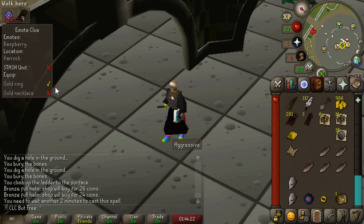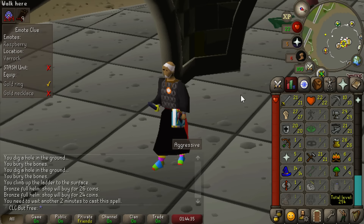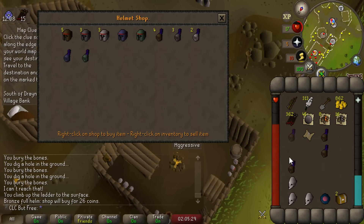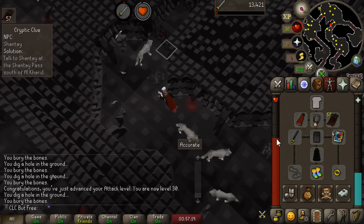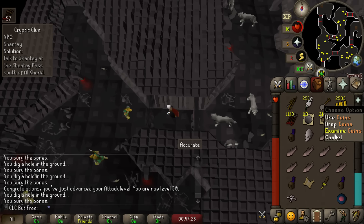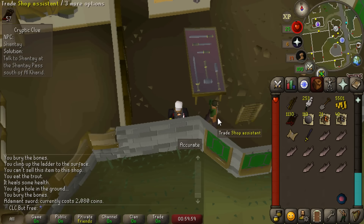We just got the beginner clue step that requires a gold ring and gold necklace. Thankfully, I kept the gold ring from Pirate's Treasure Quest and a gold bar so I can make a gold necklace. Also, these Minotaurs drop bronze full helms at a drop rate of 1 in 5, and the shop here buys them for just about 20 coins. We just got 30 attack, which means we can head back to Varrock and buy the Adamant sword upgrade - huge. We've made 2,500 gold from these Minotaurs. It was 2,000 coins, so we afforded that straight away. We get plus 7 melee strength and plus 7 accuracy - that is actually huge.